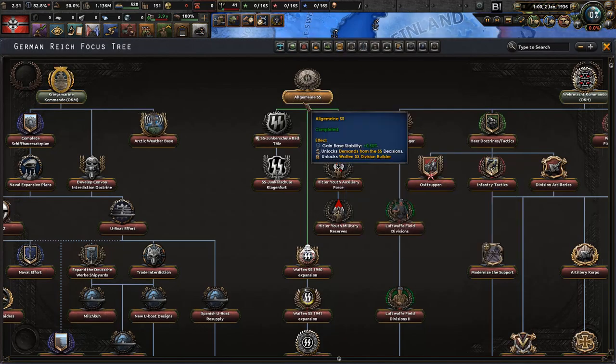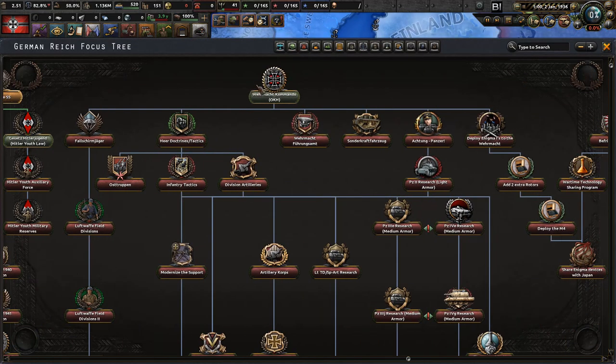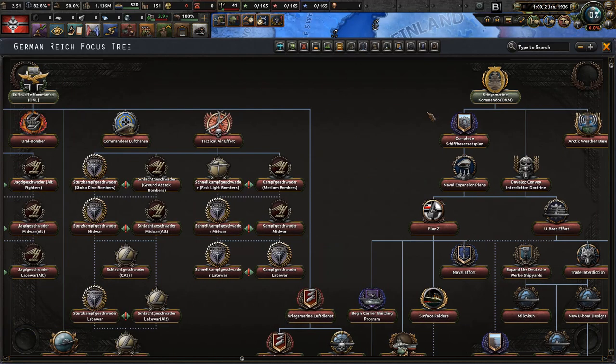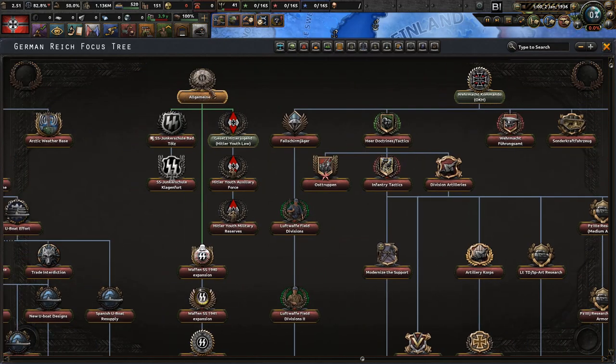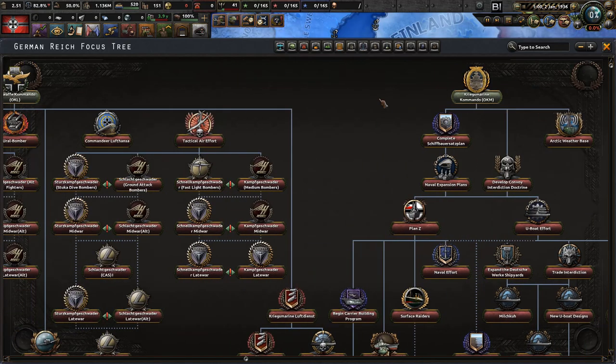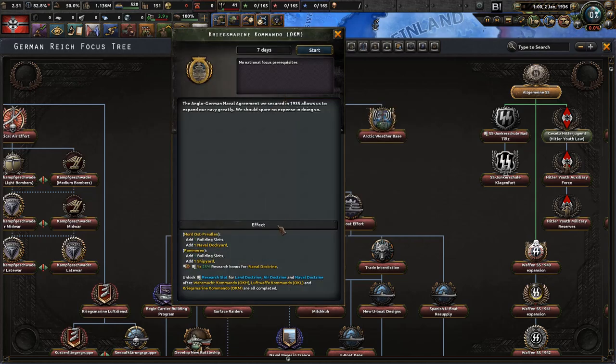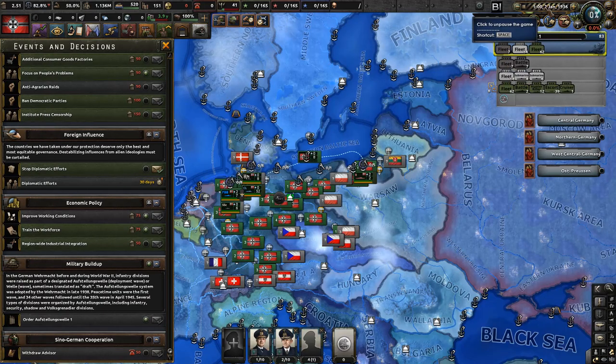With the Algeminer SS finished, next in line are the Kriegsmarine Kommando, Wehrmacht Kommando, and Luftwaffe Kommando — the command forces for our three branches of the Wehrmacht. I'm starting with the Kriegsmarine because it gives us a naval dockyard. They're all quick at just seven days each. Once we have all three, we get our first extra research slots for land, air, and naval doctrines. Let's go with the Kriegsmarine Kommando.